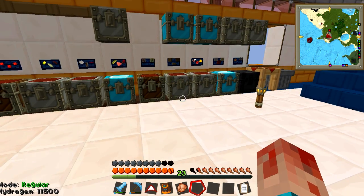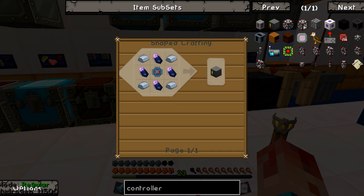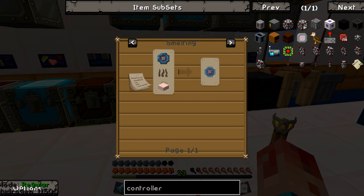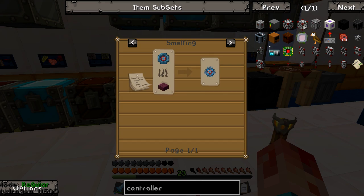So let's see what we need to get in place to get a controller. The ME controller is basically the computer of your system. Oh, don't tell me this is the only way we can do it. Do we need the resonant chipsets? No, good — I'm glad they gave the other option. So let me go off camera for a bit to get some silicon, some quartz cutting knives, etc., so that we can actually start crafting these things together.